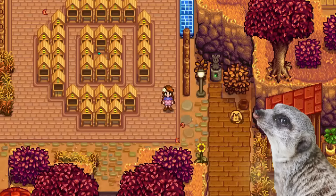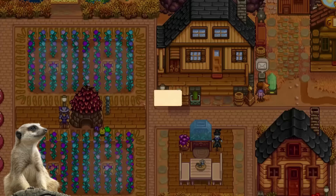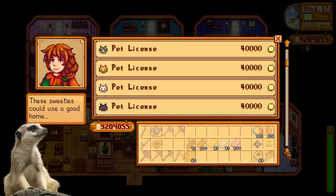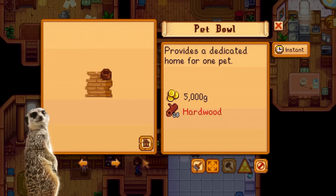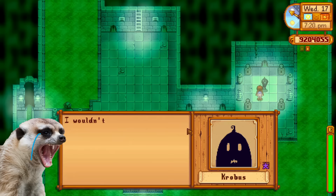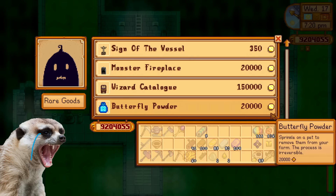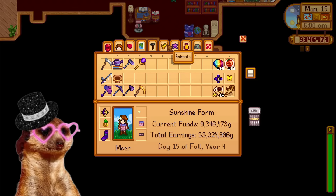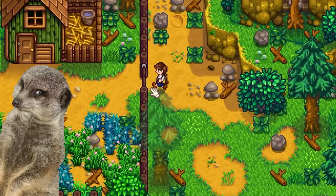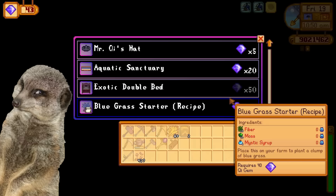Number 4: Animals. After maxing out your pet's hearts, pets will sometimes poop out goodies for you, and we can also put hats on pets now. Marnie will also inform you that you can now adopt more pets. This comes with two new cat breeds, two new dog breeds, and two turtles. But you also need to ask Robin to build another outdoor water bowl before adopting more pets. If you ever regret your decision and want your pet gone, then you can always buy butterfly powder from Robin's in order to remove your pets. Monitoring animals is also a lot easier now, as we now have an animal tab that shows our animal status. And Meadowlands farm types aren't the only ones that can get blue grass — a blue grass starter is available from the Qi Gem shop.